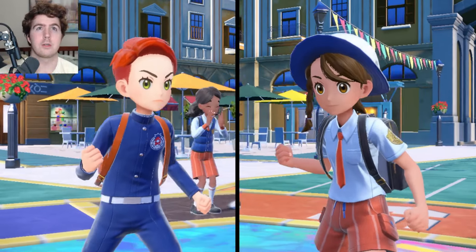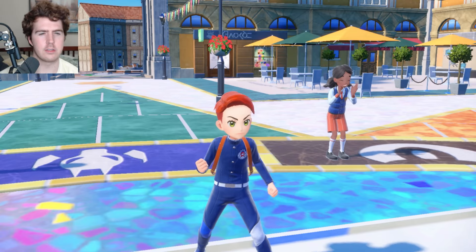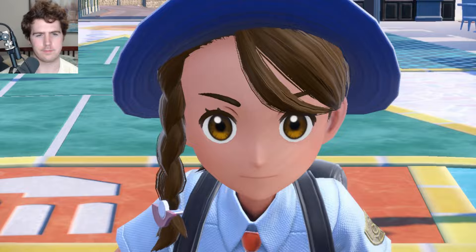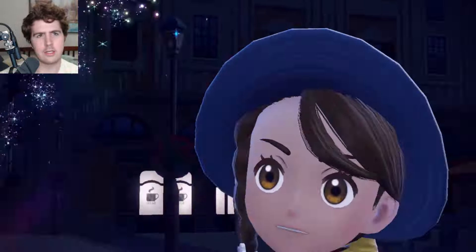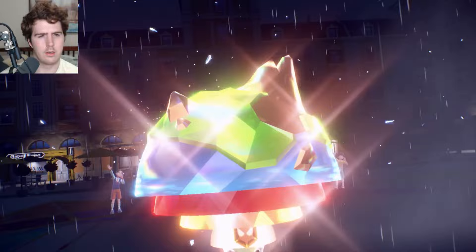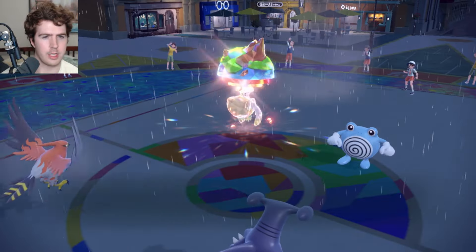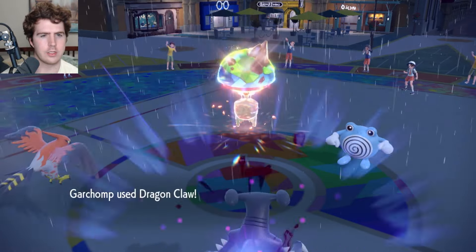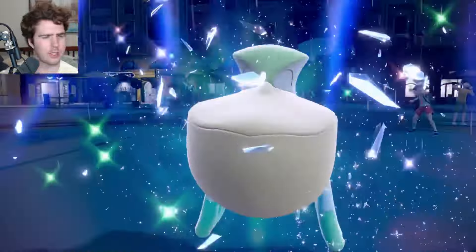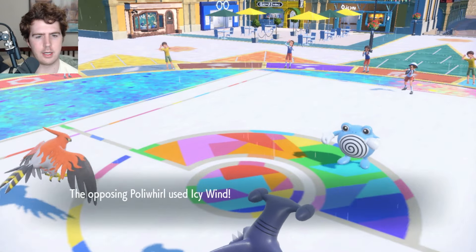There was a Poliwrath team that got top 8 at a Latin American Regional — I think Choice Band Ice Punch — but this is a Poliwhirl so I don't really know what the deal is here. They go for a Terra. The thing is Gastrodon would be such a free switch here — a Will-O-Wisp plus Gastrodon switch would be solid. They went Terra Ground... I guess if I'm threatening Rock Slide that's why, so I'm glad we burned that option early, but Earthquake would have been really solid for me. I'll take that — yeah that was pretty lucky. I should have just gone for Earthquake for consistent damage.